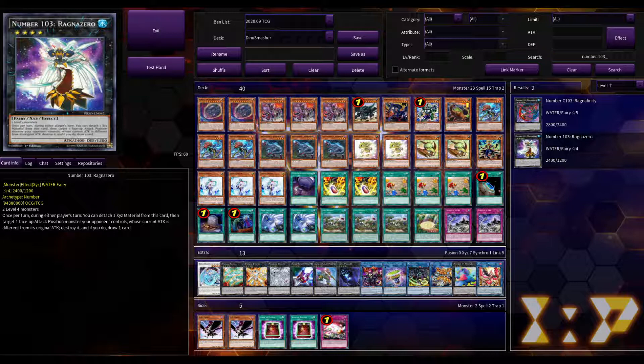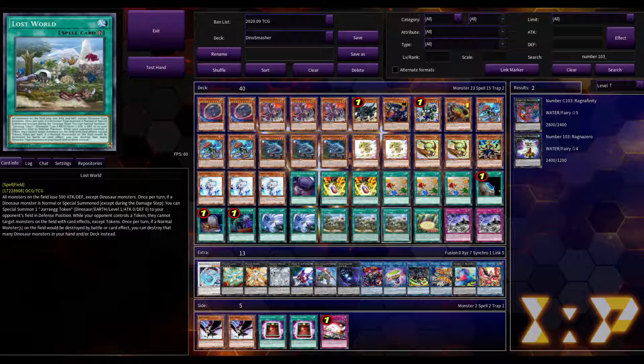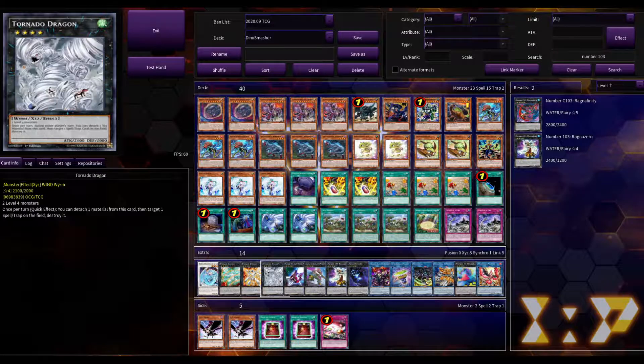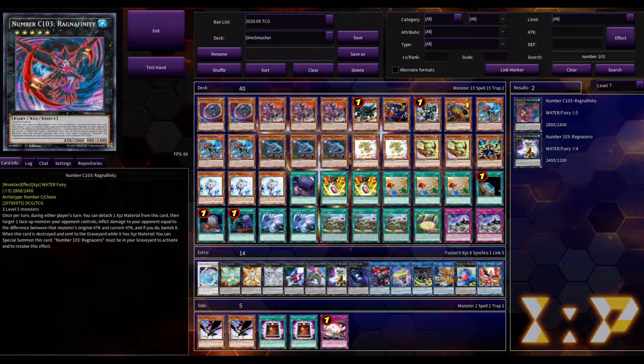The last Rank 4 we're adding is Number 103 Ragna Zero — it takes two Level 4 monsters. Once per turn, during either player's turn, you detach a material and target one face-up attack position monster your opponent controls whose attack is different from its original attack, destroy it, and if you do, draw a card. With Lost World on the field everything that's not a dinosaur has 500 less attack than its original, so you can go first, make Ragna Zero, and have an interruption on your opponent's turn if you didn't need to make Laggia or Dolka. Ragna Zero is about a dollar fifty.